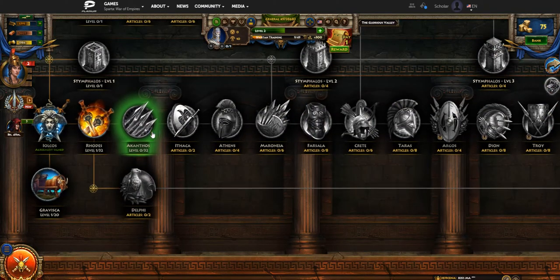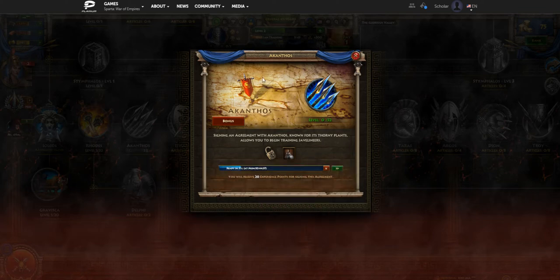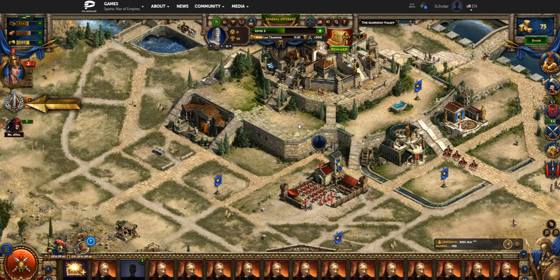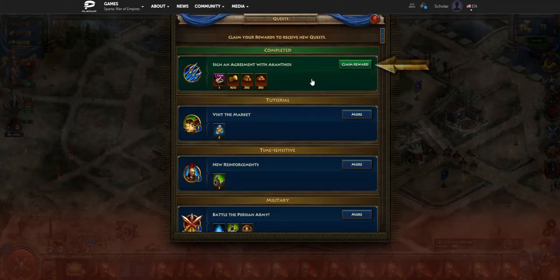Here's our next agreement — this one lets us unlock Javaneers. The Javs are a defensive unit; they're our first defensive type unit that you can build. The swordsman was an offensive type unit. In this game there are offensive type units and defensive type units. You can use either one to do the opposite, but they are very inefficient — it is a complete waste, so you do not want to do it.